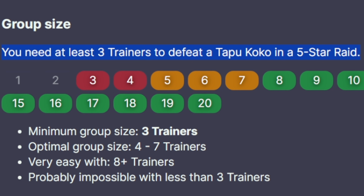We need at least 3 trainers to defeat Tapu Koko in a 5-star raid. Minimum group size is 3 trainers, optimal is 4 to 7 trainers, and very easy with 8 or more trainers.